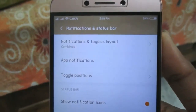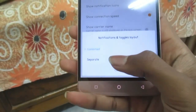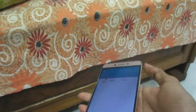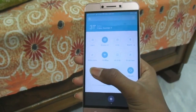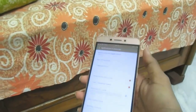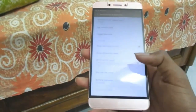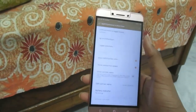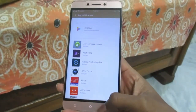There's an option for notification and toggle layout. I set it to combined, but if you select separate, it splits the notification tray from the toggles — so you have notifications on one side and Wi-Fi, Bluetooth, and other settings on the other. I prefer combined so I can use it more naturally. You can also control app notifications from here, which I believe is a Marshmallow feature.